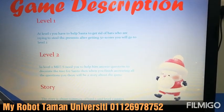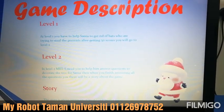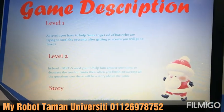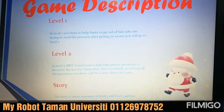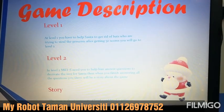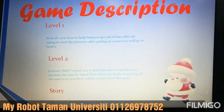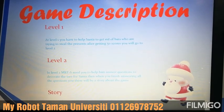At level 2, MRT S needs you to help him answer questions to decorate the tree for Santa. When finishing answering all the questions, you have a story about the game. The story is about the summary of level 1 and level 2.